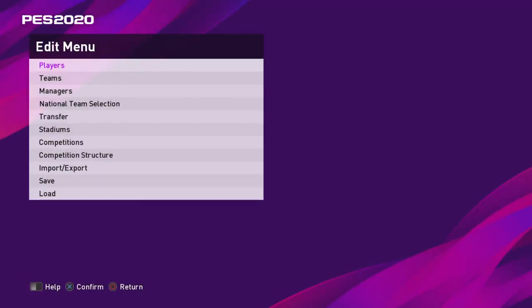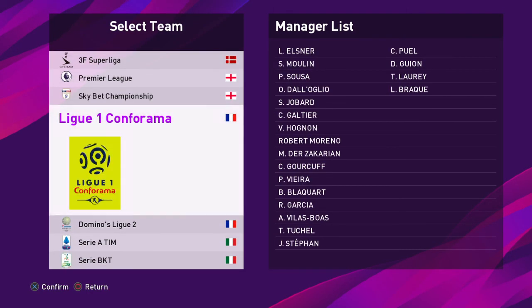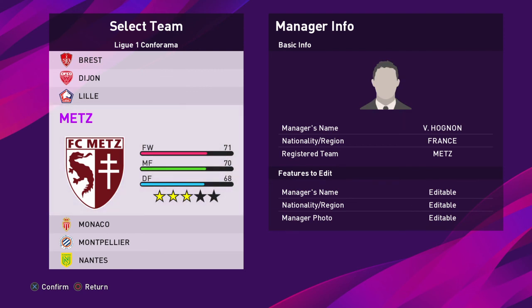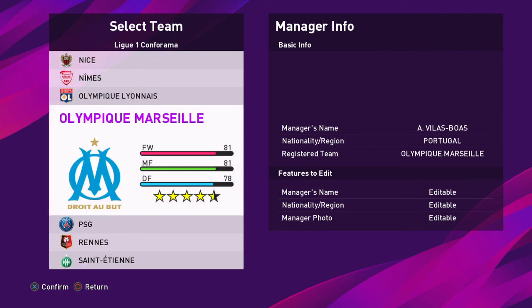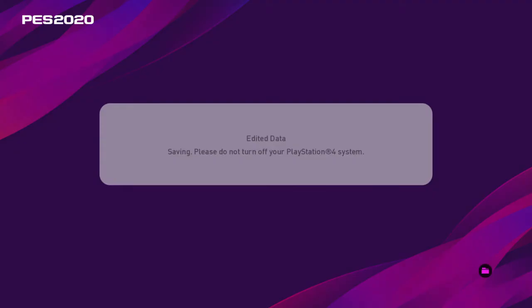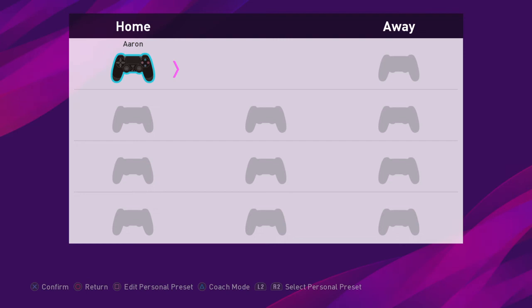So that's pretty much it. They've got a lot of managers here that you can add — you've got the pictures of all the managers. There's a lot of customization you can do, and when you return it will automatically save. Now you cannot save a second file, so if you do mess up you've got to figure out some way to un-mess it up — because there's just nothing you can do.